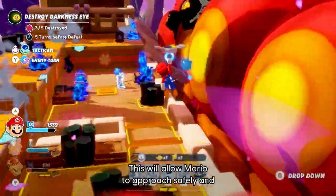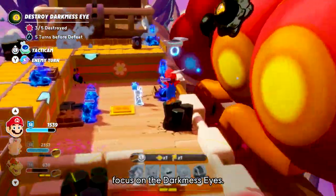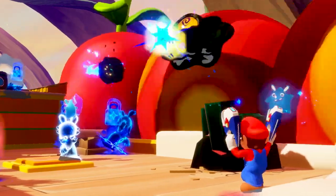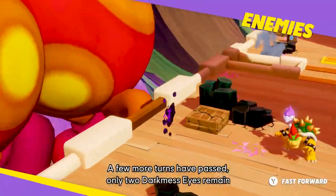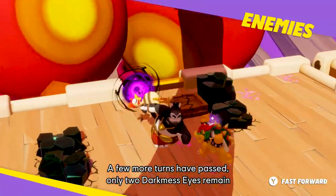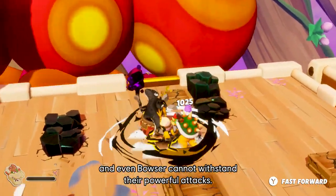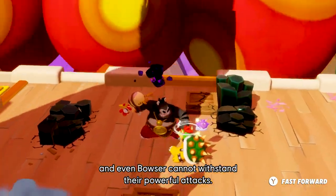This will allow Mario to approach safely and focus on the darkness eyes. A few more turns have passed — only two darkness eyes remain, but new powerful enemies have spawned and even Bowser cannot withstand their powerful attacks.